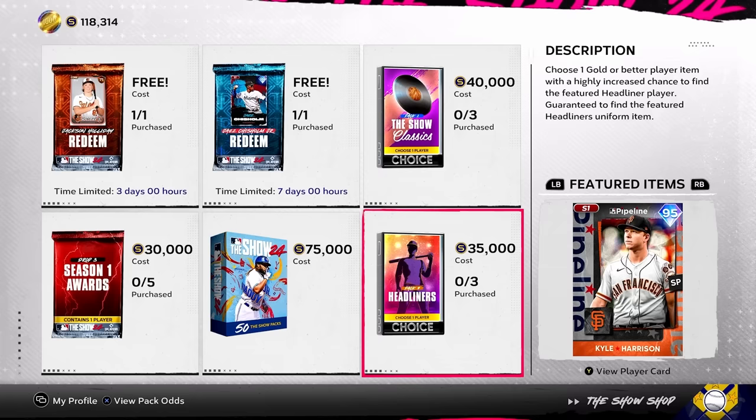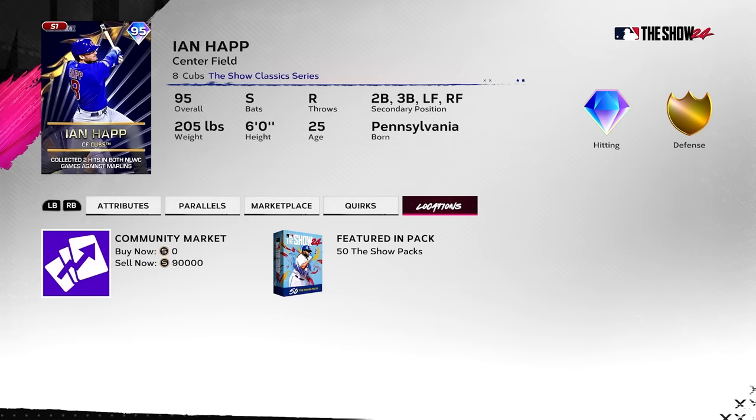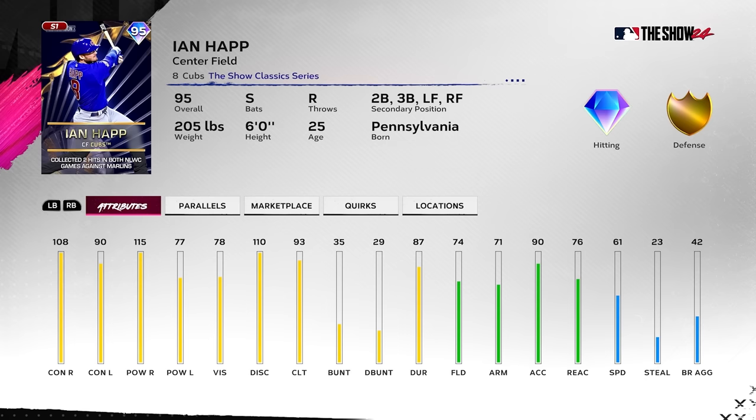New chase pack: Ian Happ — we've already seen this card before. He's a BR legend and I think will be quite good right now. I wish his discipline was swapped with his clutch rating, but I think he'll be very solid. He's got a great swing. I'd like to see them use new cards and build cards for the game, because not every card is gonna be copy-pasted with the same feel.